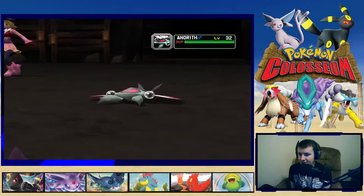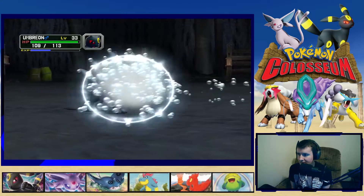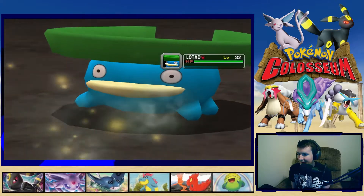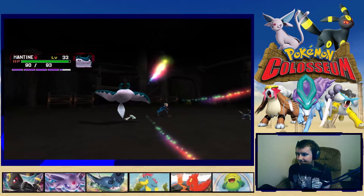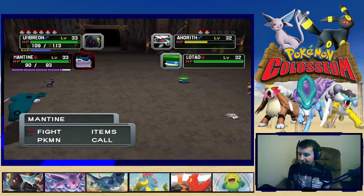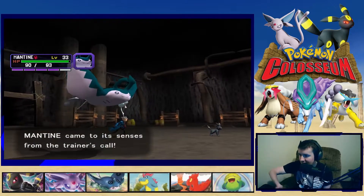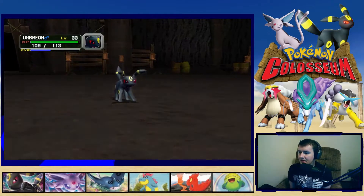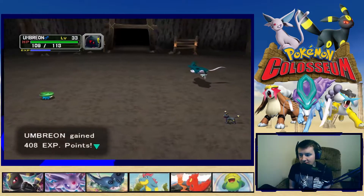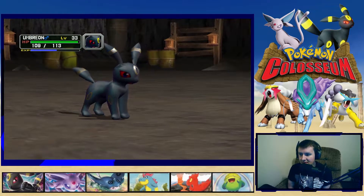That water gun did half — big damage. I think Anoreth is Bug/Rock. These guys are weak. Let's knock out the Anoreth and call Mantine to unlock his first gauge — hopefully that's enough, it's right on the line. Umbreon's nasty Bite picks up the knockout. She doesn't seem to have a second Pokemon, so this is going to be an easy fight.